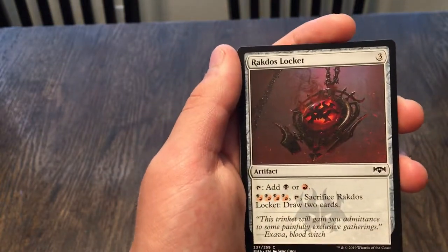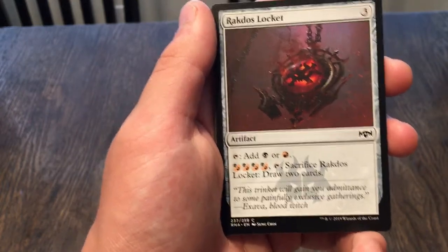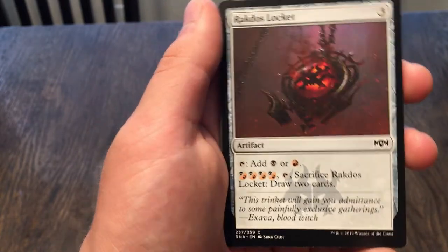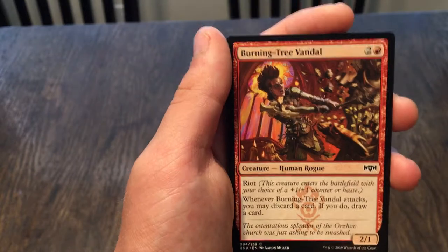Oh, that looks cool — Rakdos Locket. Tap one and it adds one black or red to your mana pool. Pay four and tap it, then sacrifice it to draw two cards. Three cost — it's alright. Reminds me of the Gruul Guildgate and the Simic Guildgate and all those.